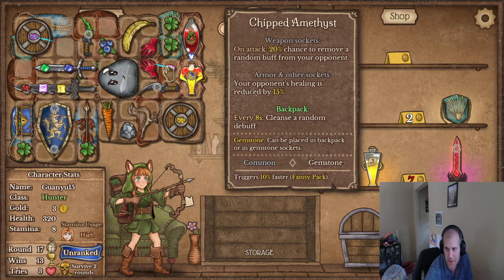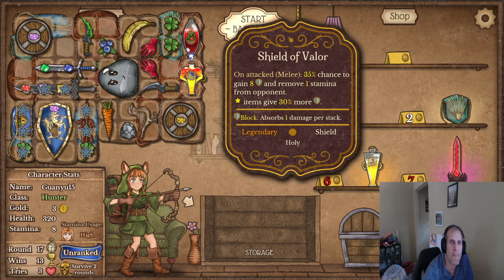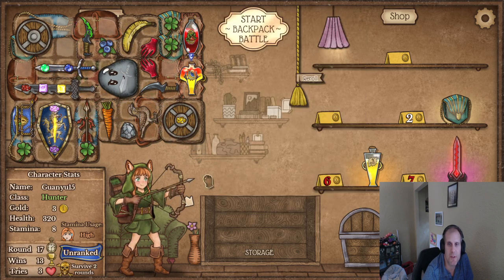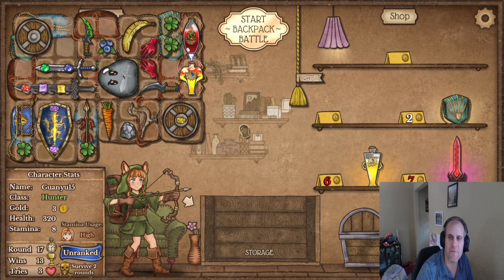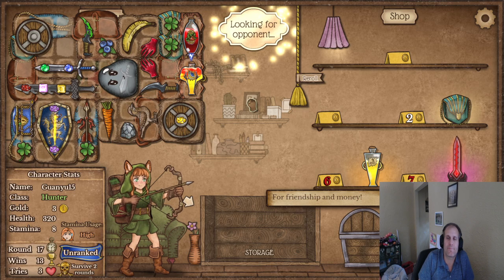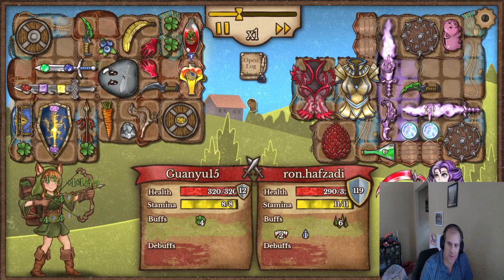What does this do? Cleanse a random debuff or your opponent's healing is reduced — I'll take that. Why do I make these so they connect? That seems good. I'm not sure what to think of the gem situation — it kind of feels like free stats but I don't know for sure.